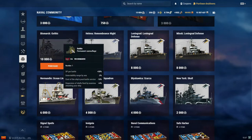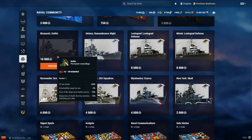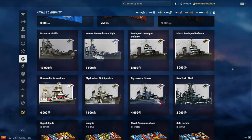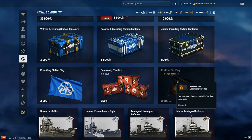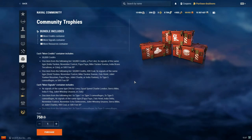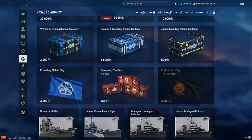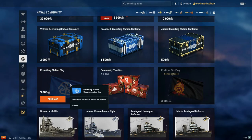These permanent camouflages go from 2,000 community tokens at tier 5 all the way to 10,000 community tokens at tier 8. Then you have the Restless Fire flag, which I've already earned. There are also community trophies, a more credits container, more signals container, and more resources container for 750 community tokens. The recruiting station flag is just a flag — it doesn't do anything for you.